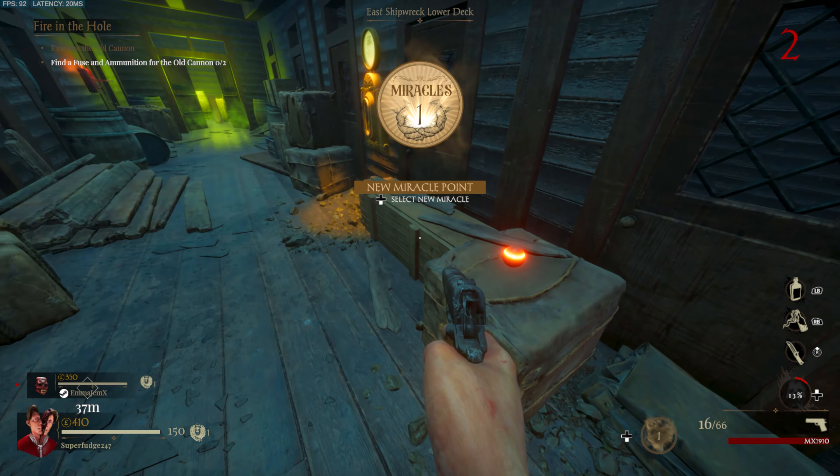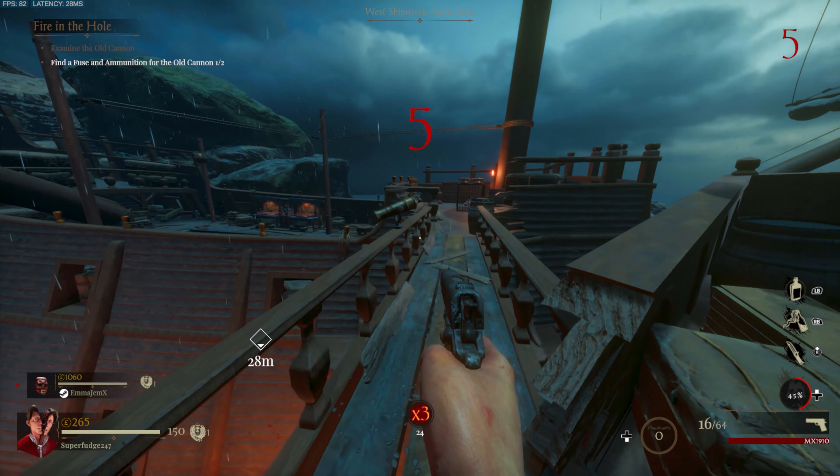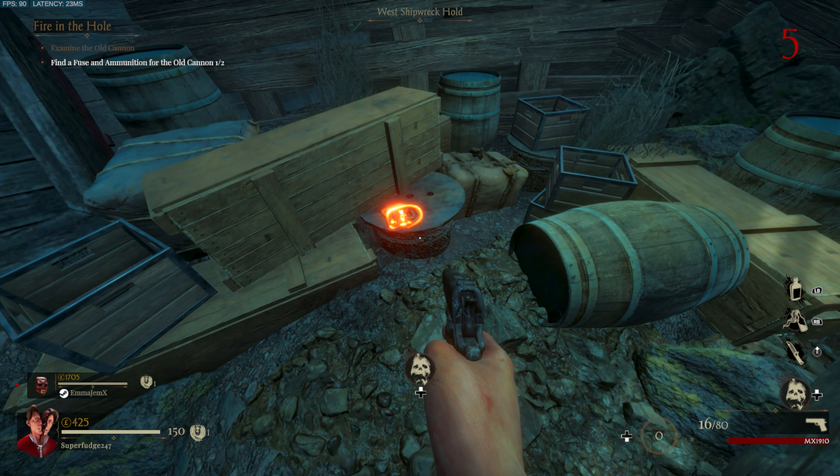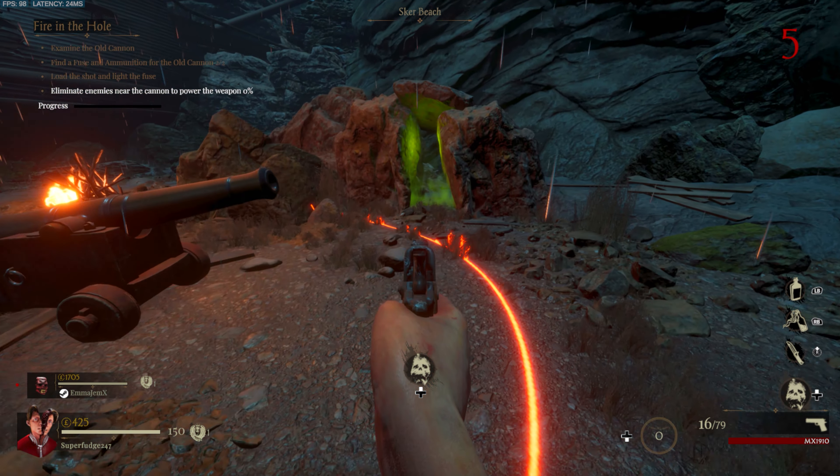The cannonball can be found inside of the East Shipwreck Lower Deck. As for the fuse, you can find this at the bottom of the West Shipwreck, inside of the cargo hole. Once you've obtained both of these parts, head back to Scare Beach and interact with the cannon again.